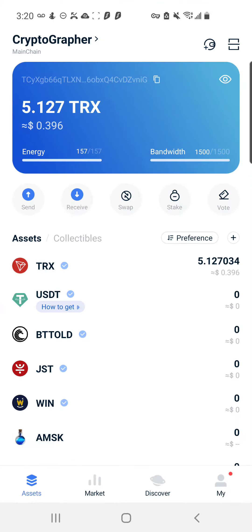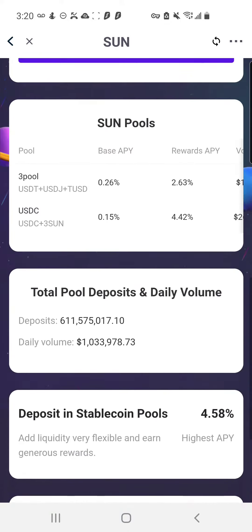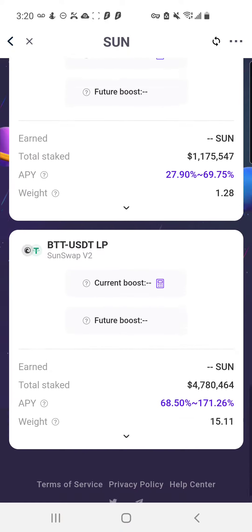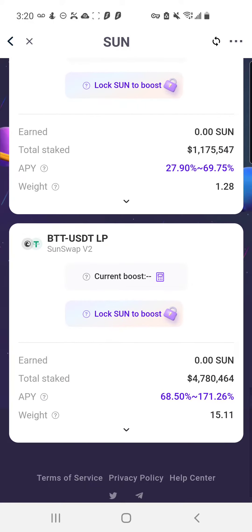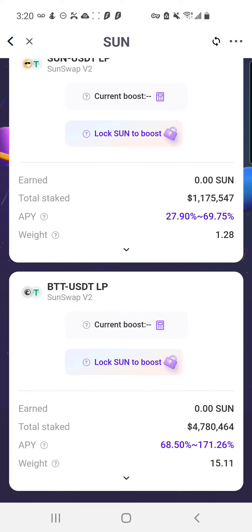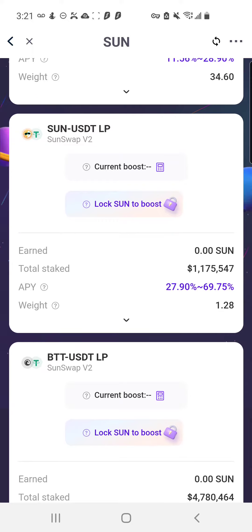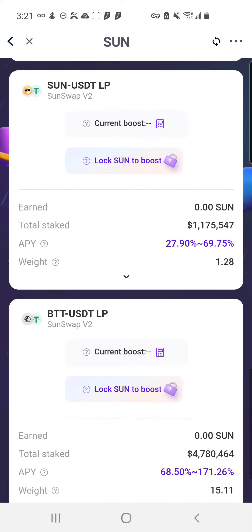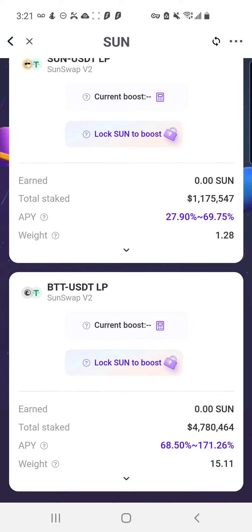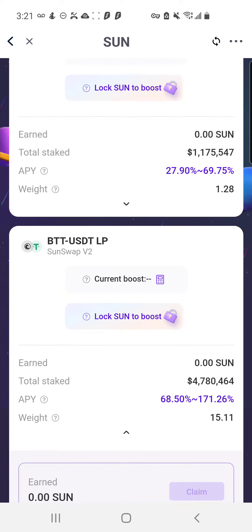I want to put in some info real quick about Sun. In my other video I was talking about staking liquidity pool tokens — I also want to talk about the rewards you'll be receiving, which is Sun. To get those rewards you have to do the whole process of combining cryptos like Sun/USDT and BTT/USDT. Those are the two pools I'm in because they're paying out the highest yield.